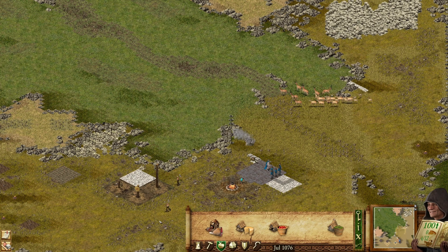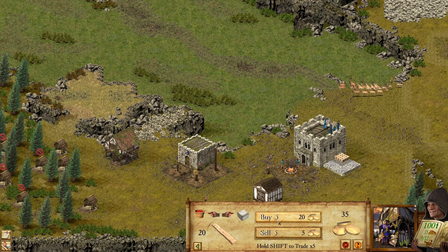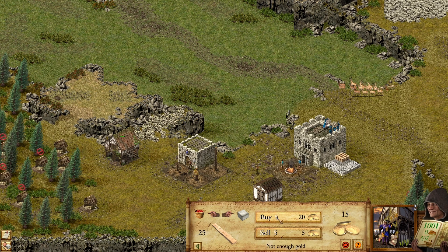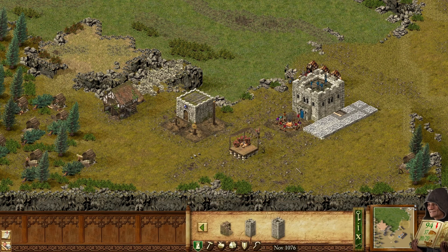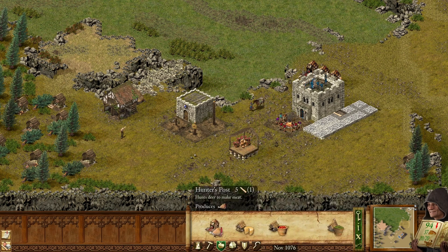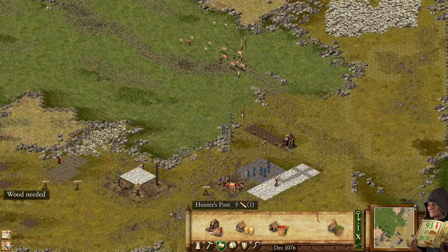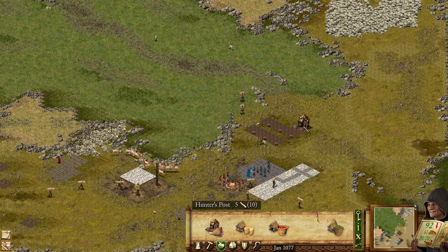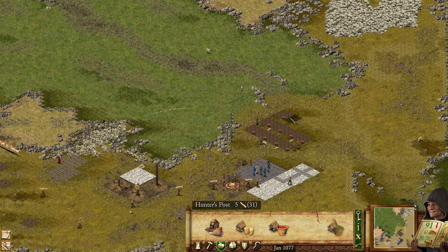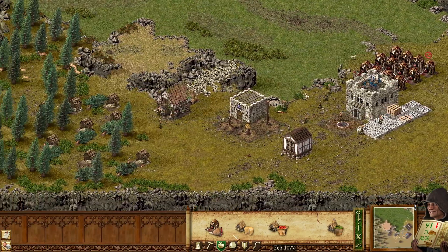We can try to sell it, probably. We should probably increase taxes a little bit. Currently, our food is not doing great, but as to be expected at the start of the game. We're gonna build more of these guys for food and for our own protection. They're really good at defending us early on. The more hunters we have, the more secure we're gonna feel.